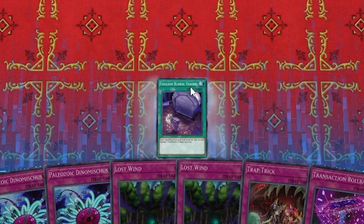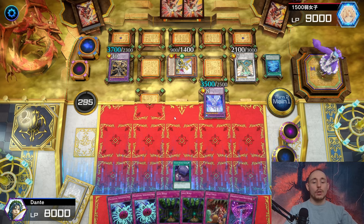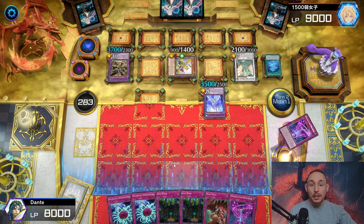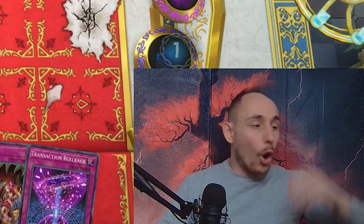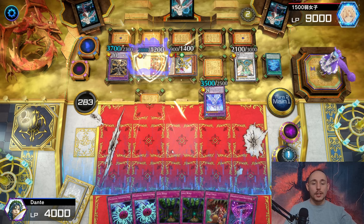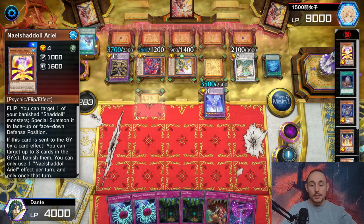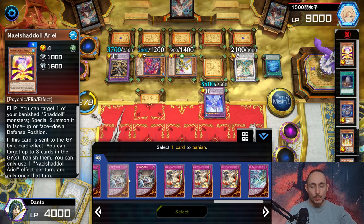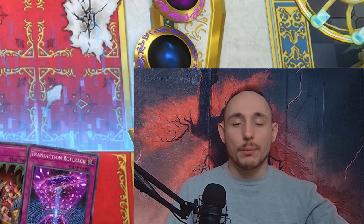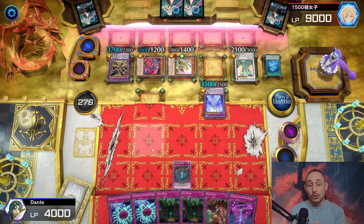The opponent summons Grappa, giving an additional interruption. Let's activate Foolish Burial Goods and send another copy of Rollback to the graveyard. From there we can use Rollback's effect to set Trap Trick - oh, we found a way to get to Evenly Matched! We can use Trap Trick to banish one Evenly Matched and set the other Evenly Matched. I didn't even consider that play - it's so cool! Tear Limit Kashtira activates its effect, the opponent banishes one card, and I set the royal rare Evenly Matched to the field. But Grappa can change the effect - there's nothing I can do about that.